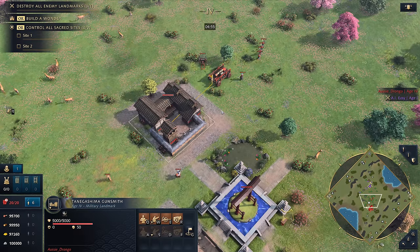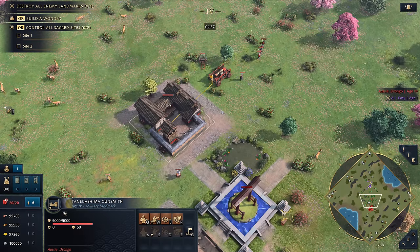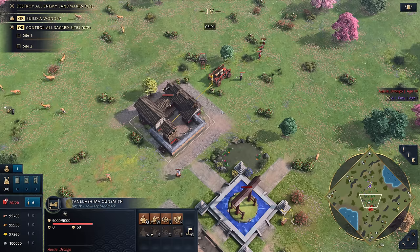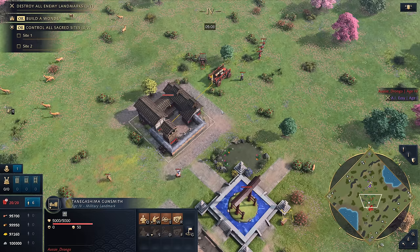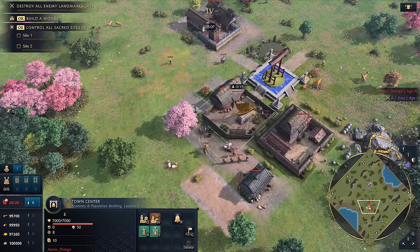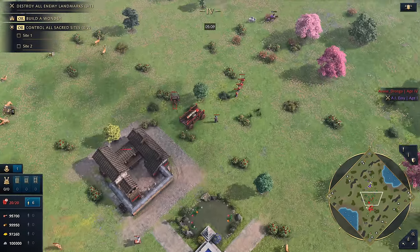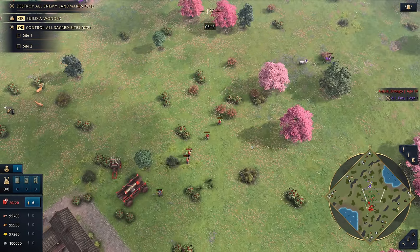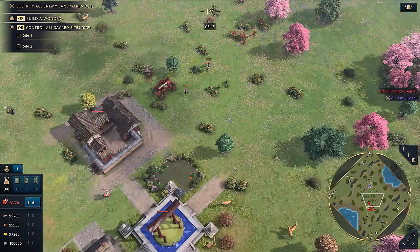That rounds out all 11 insane new Japanese mechanics. If I had to pick a favorite, it would probably be the Yoroshiro or the Daimyo system — the sheer number of farms you can stack under a powered-up town center is ludicrous. Thanks so much for watching, and we'll catch you guys in the next one.